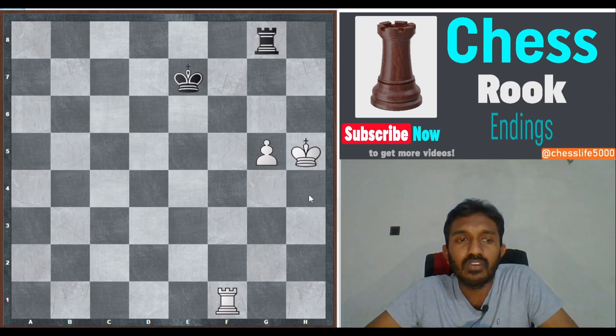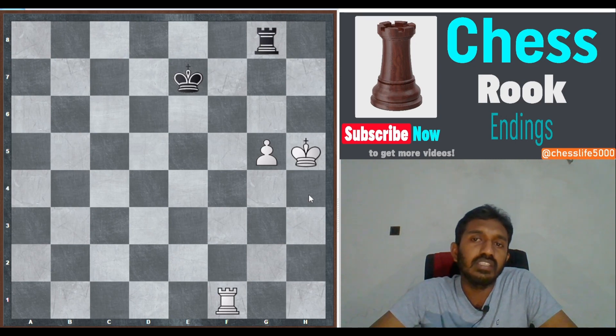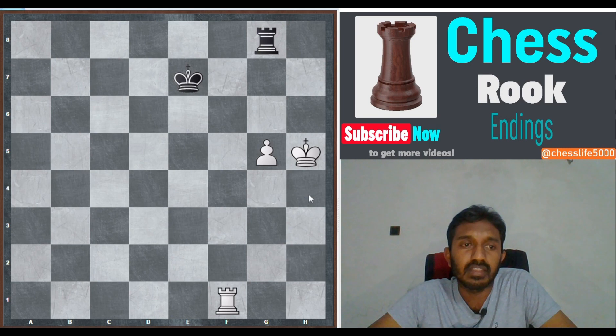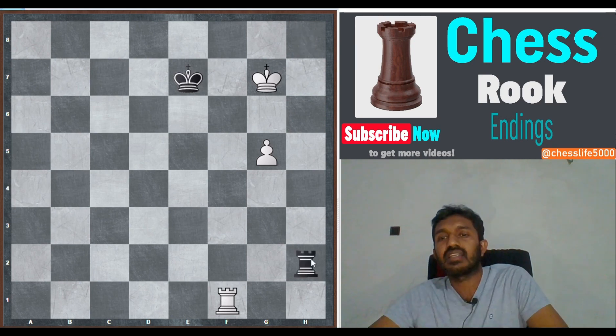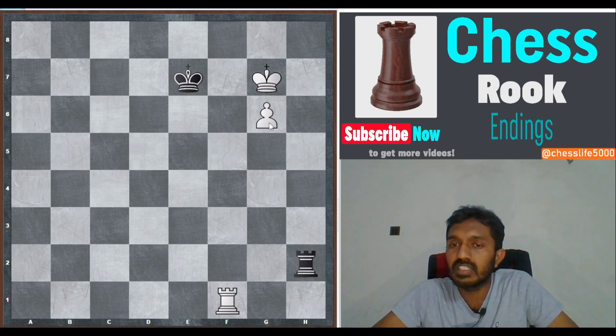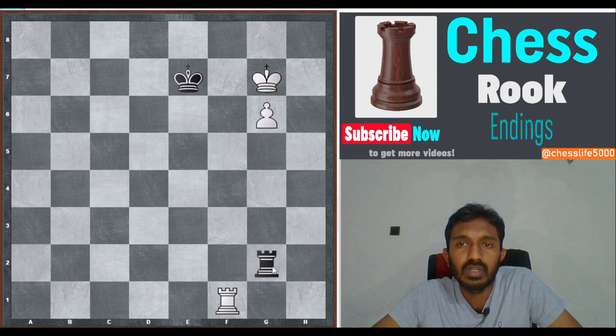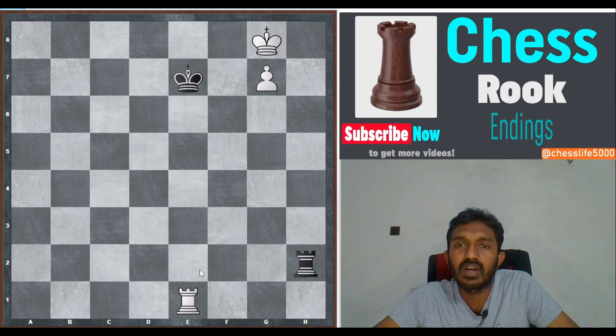Since passive defense is lost here, black is on the defensive. We learned in our first lesson that the defensive rook should attack from the rear. Here the defensive rook is in a passive position, so black has nothing better than to start checking: rook h8 check, king g6, rook g8 check, king h6, rook h8 check, king g7, rook h7. Now rook has to come to h2. Let's see: g6, black plays rook g2, king h7, rook h2 check, king g8, rook g2, g7 — and now we know how to win.